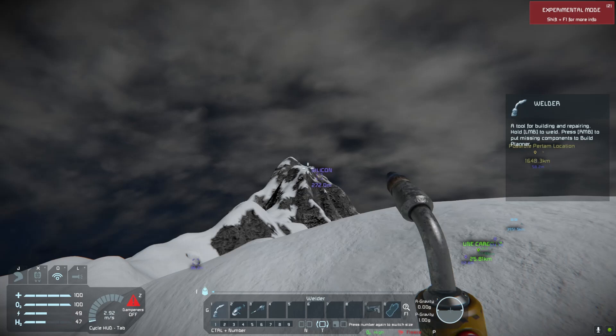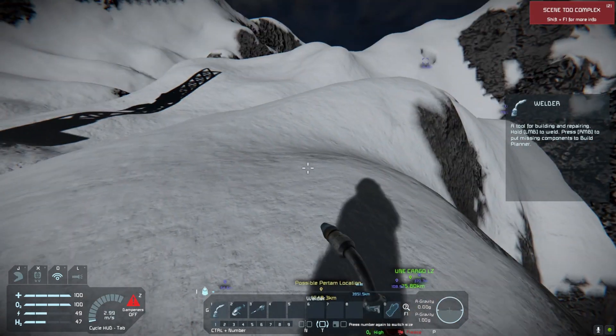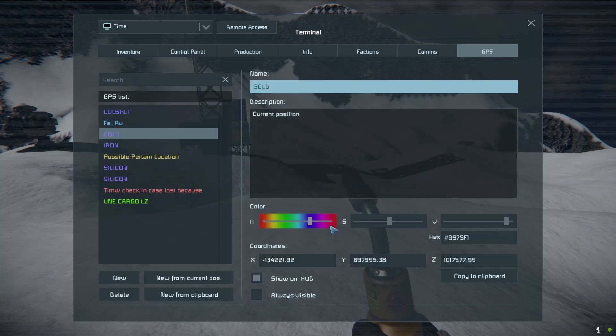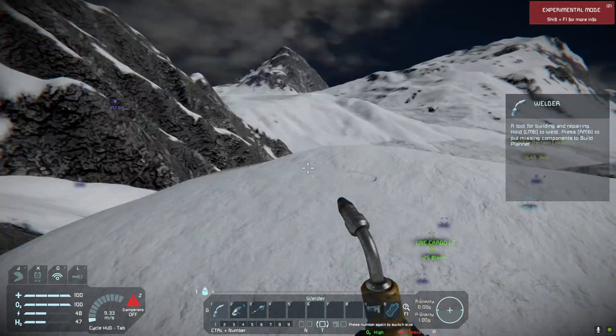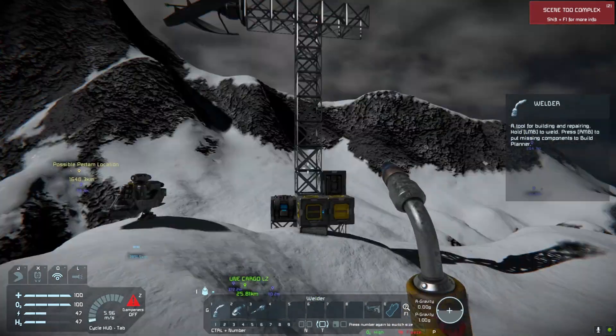Make sure to put GPS markers on your ores. For example, let's say you find a nickel ore — you press K on your terminal, go to GPS, and press New from Current Position. Then type in the name you want and the color. You can set it to Always Visible, though I usually just see it from far away. Make sure to color code it so you wouldn't get it mixed up with other locations. So now we have silicon over there, cobalt down here, gold over there, iron here — things like that.